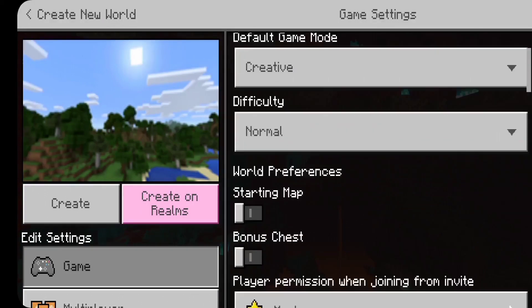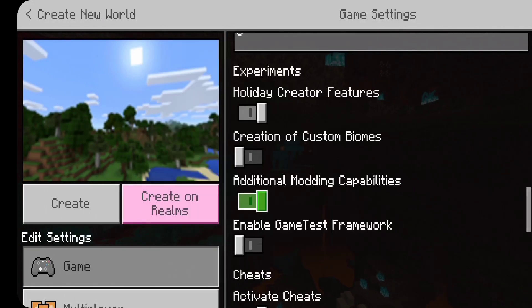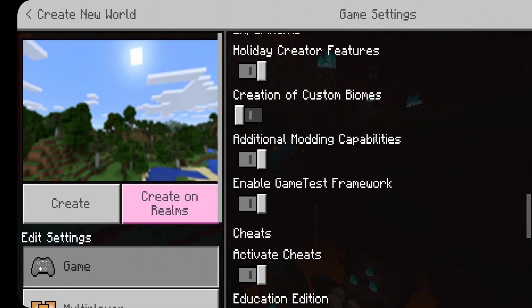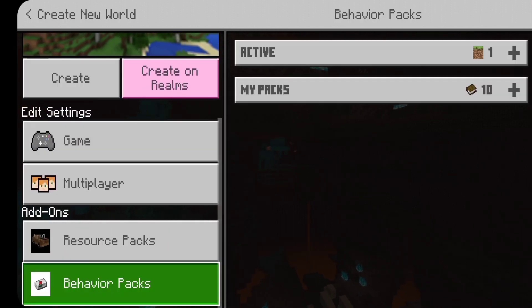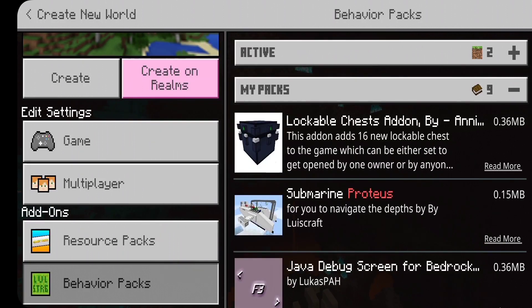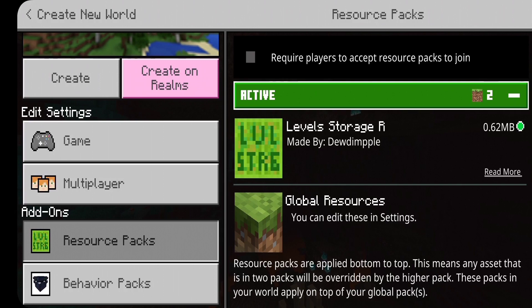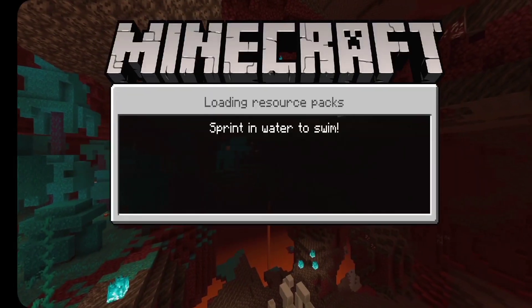You will need to go to the game settings. Then go to the behavior pack section and activate the behavior pack. Then activate the resource pack as well. Then create your world.